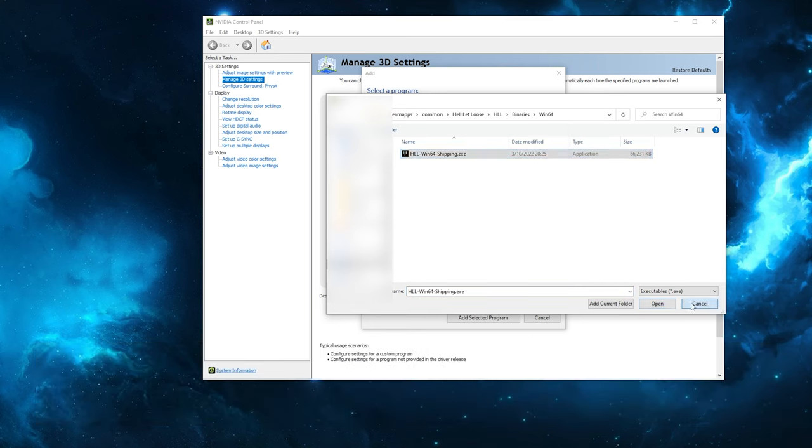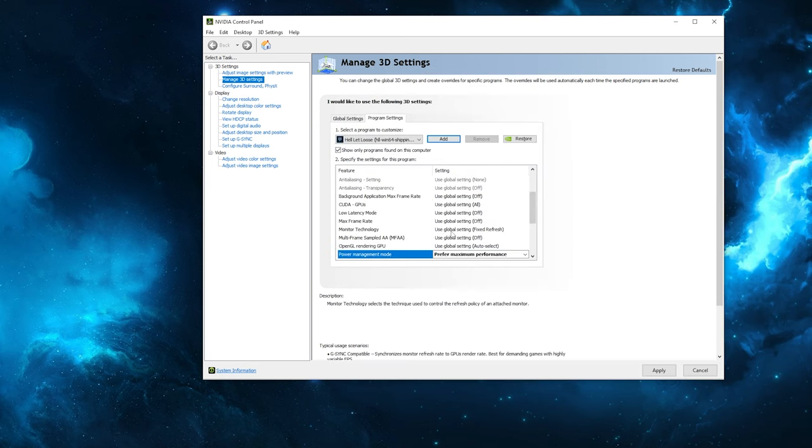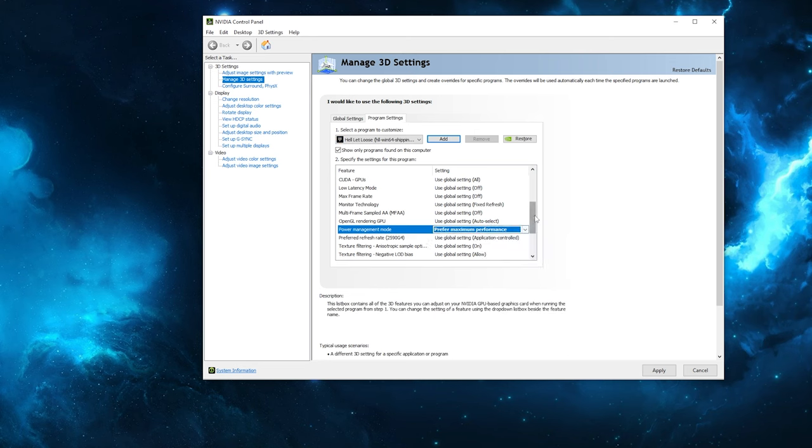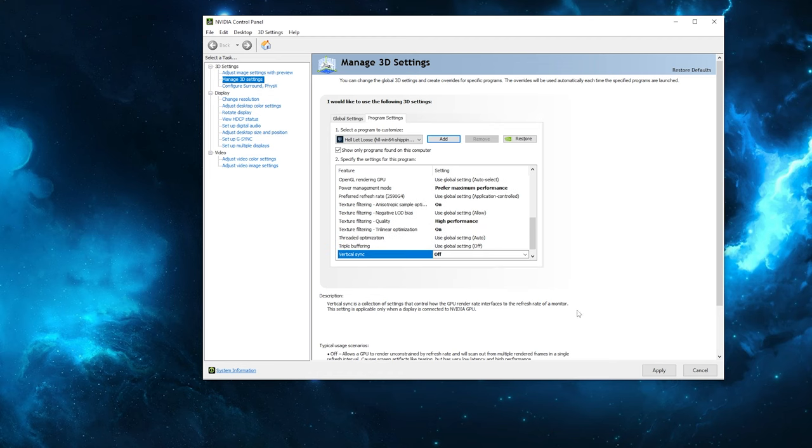Once we've added Hell Let Loose, there are three settings we want to change: power management mode set to maximum performance, texture filtering quality changed to high performance, and vertical sync turned off. Once you have done that, hit the apply button and we are done here.